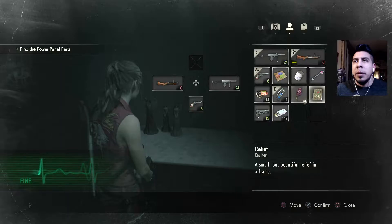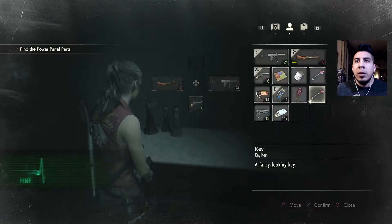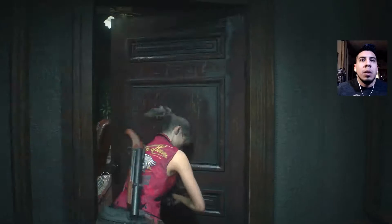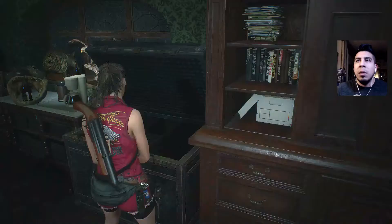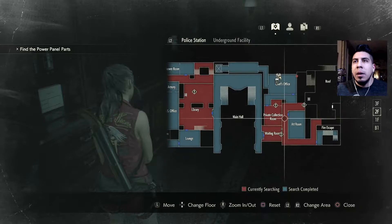There's a relief — it looks like there might be a key there in the heart. There it is, a fancy looking key. So we gotta go back and open up that door in the chief's office. Let me store the gunpowder. I think I still need that diamond key but I don't know where.